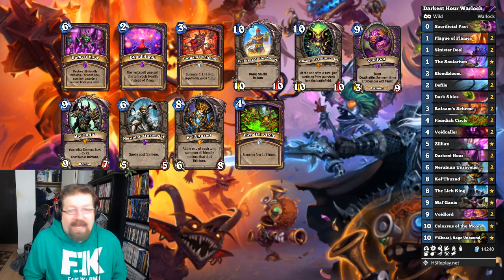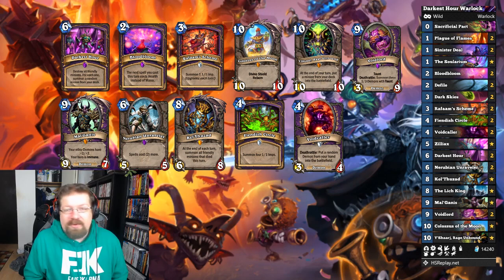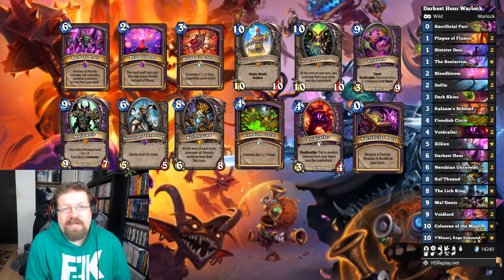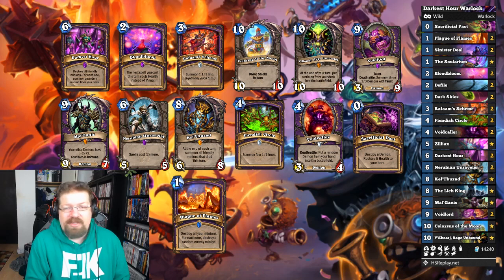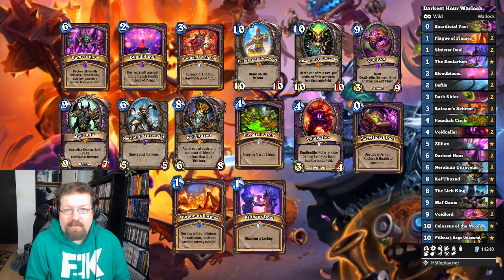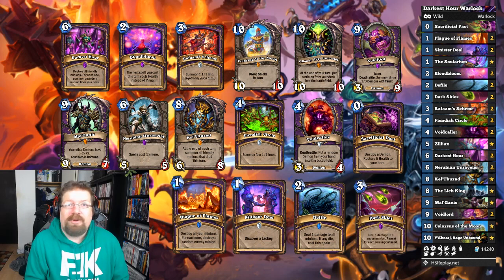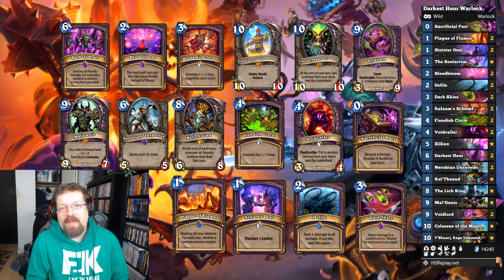You have your Warlock Life Tap to get you there. You have Voidcaller and Voidlord to get you there. You can Soulfire your Voidcaller to heal and cheat out your taunt. Then you have the best early game removal with Plague of Flames and Sinister Deal — get your cheap Lackeys, then Plague of Flames the board to kill off your opponent's minions. You have Defile which can kill most things, and Dark Skies which clears most boards as well. You have the best early game board clears and the most broken mana-cheat combo in the game.